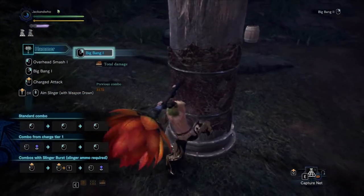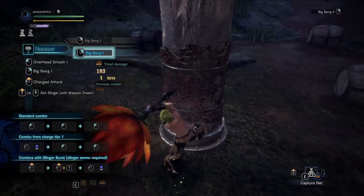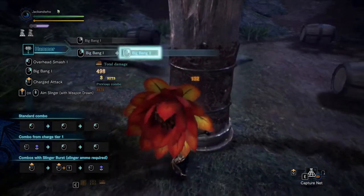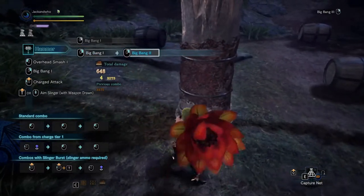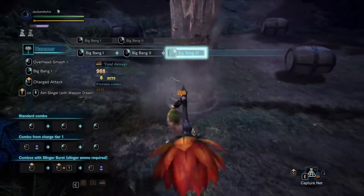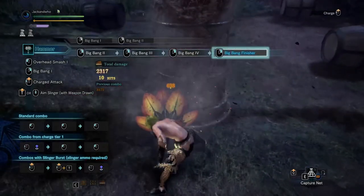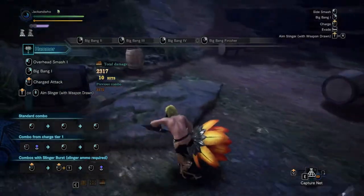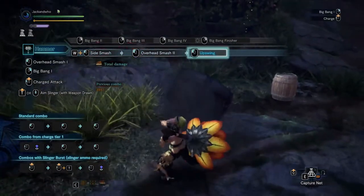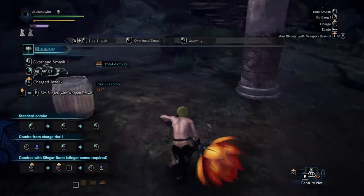The main damage combo is Big Bang, where you just right-click. If you land the first attack, you can right-click again to do the second one — so you do number one, land that, number two, land that, number three, and so on. There are five total. The final hit is the most damaging, so that's when you always want to land. Only do it on an opportunity where you can definitely pull it all off, because the monster will move out of the way and you have to land each hit to be able to pull the final one off.